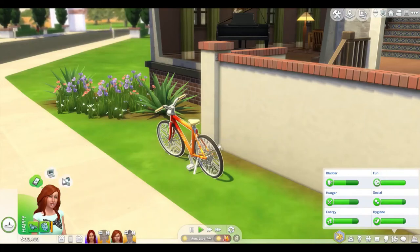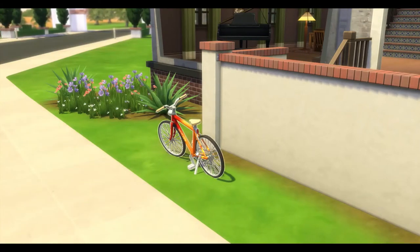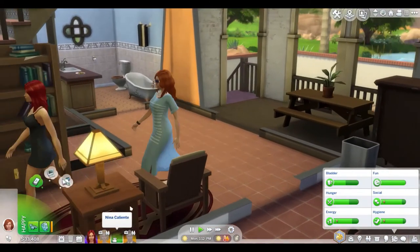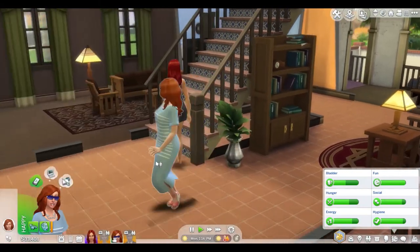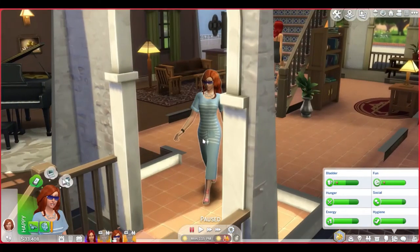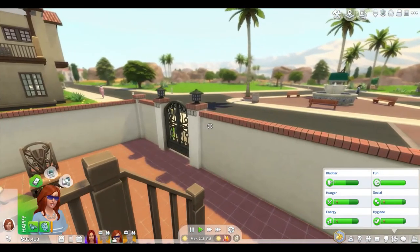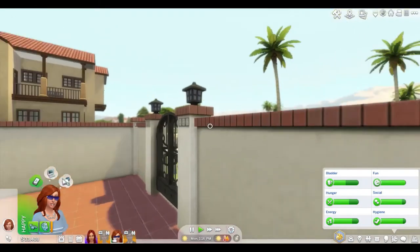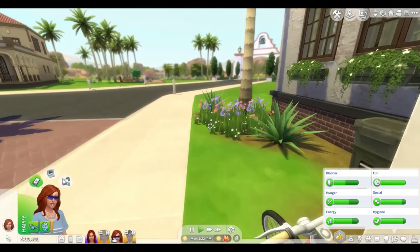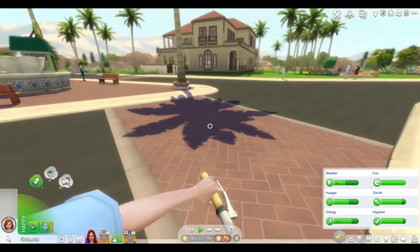Did you know you can ride a bike in first person view? Click the bike, select Ride Bicycle, then click your Sim. I'm going to pause first, and then when you are ready, click Tab and Shift together and it puts you in first person view. Now I'll continue on to the bicycle so my Sim can ride it — she's going through the gate, getting on the bicycle.